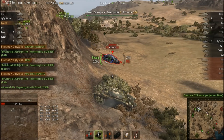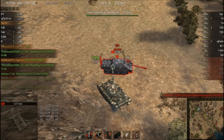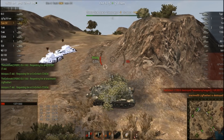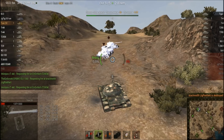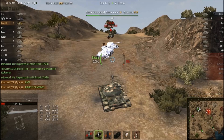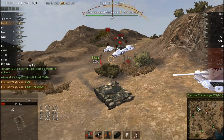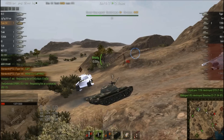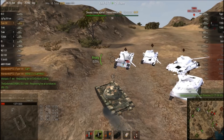Another guy comes down so I track him. You constantly have to look at the minimap — it's very important here because you're exposed from three sides. You can't look at three sides at the same time, so you have to work with your minimap to see where enemies are and figure out where you need to be to stay safe. I'm relying on my armor to bounce those T-34 shots. They keep coming down — three guys come down here, they all die, do nothing, and somehow they think it will work for them. Obviously it doesn't.